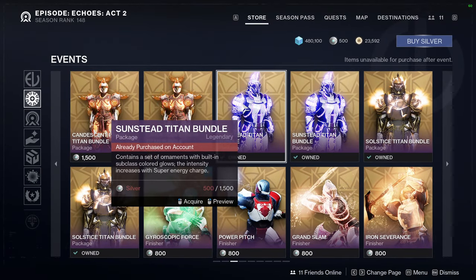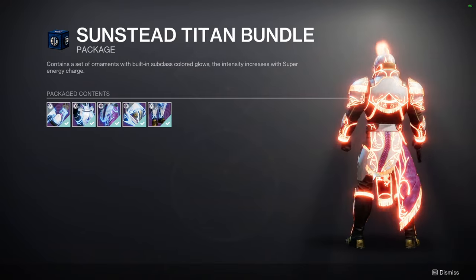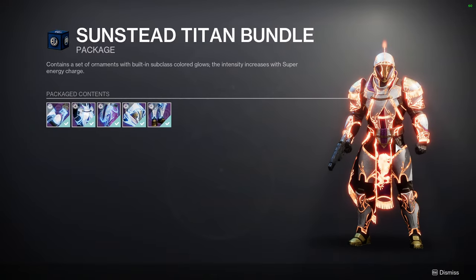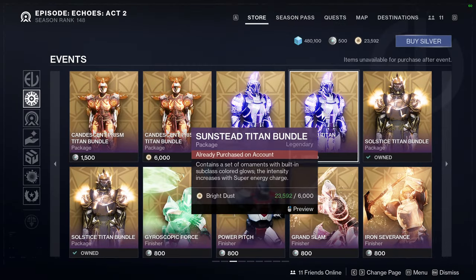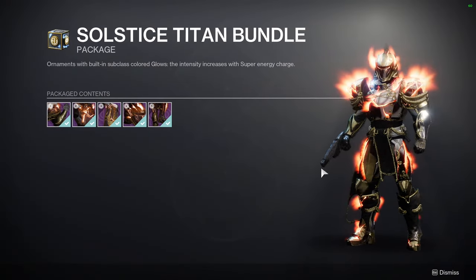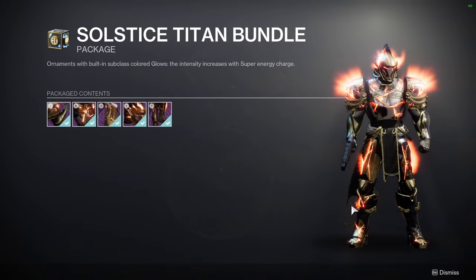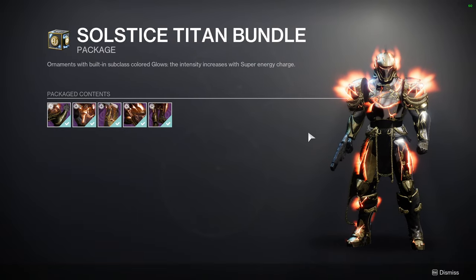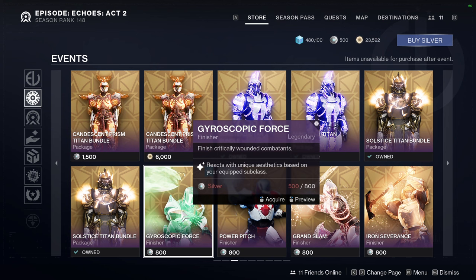We're going to be looking at the Hunters and Warlocks at the end of the video, don't worry. Sunstead — this armor set is super dope. Unfortunately it looks way better without the glow because the helmet looks amazing. The arms are cool because they're symmetrical, the chest piece, the boots, everything. I legitimately used all of these pieces with the non-glows and it just looks amazing. Solstice Titan Bundle — this is one of my favorites. The boots I love even though they're asymmetrical. I've made so many good sets with the boots. Helmet is super dope, the mark is cool, the chest piece is the only weak part, and the arms are super dope.